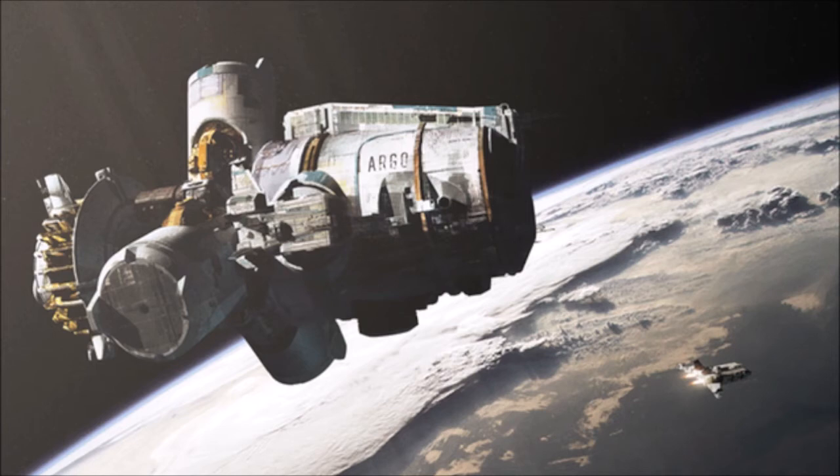Only two prototype Argo-class vessels existed, and only one of them ever slipped its mooring. This prototype, also named Argo, dropped out of contact during its maiden voyage in the deep periphery. The other prototype, Mederium, was broken down for parts before being completed.